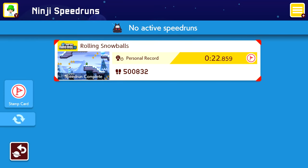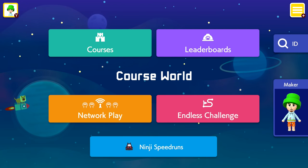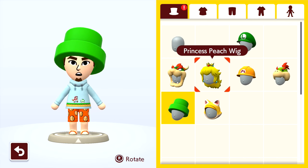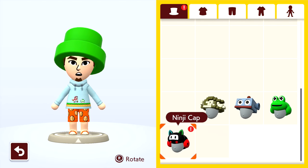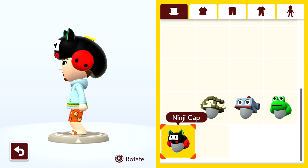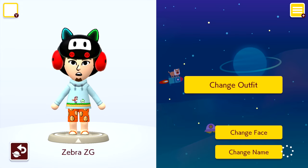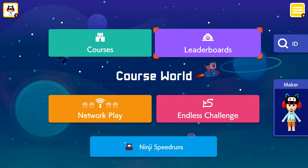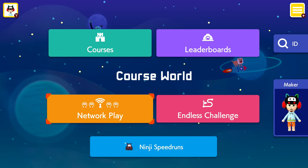Definitely let me know your best time for the Rolling Snowballs level — very, very fun. Hopefully they keep the old levels when they introduce new ones, and hopefully we can get some new stuff. But I do want to check out the ninji cap before we finish. If we go to our maker thing and change our outfits, there should be a brand new hat waiting for us — there it is! Ninji cap — super cute, I love all the colors. Definitely lots of fun. That is going to wrap it up for today's episode of Super Mario Maker 2. Before you go, be sure to comment 'Ninji Zebra' if you are a Zebratastic viewer. Subscribe to join the ZebraHerd — thanks so much for watching, see you next time, bye-bye!